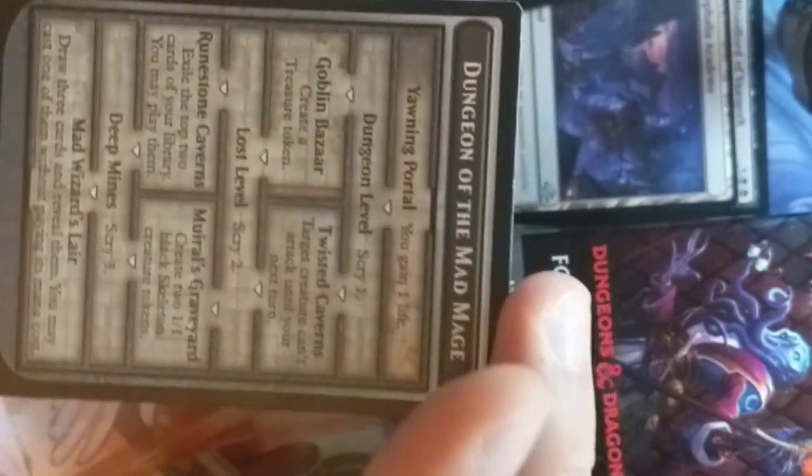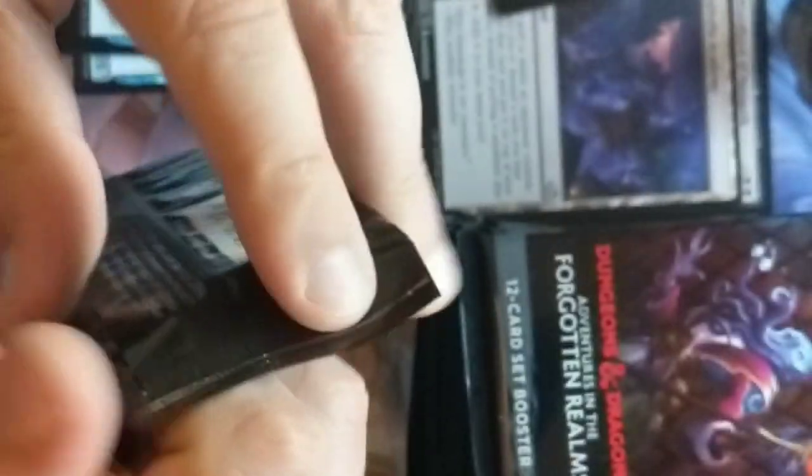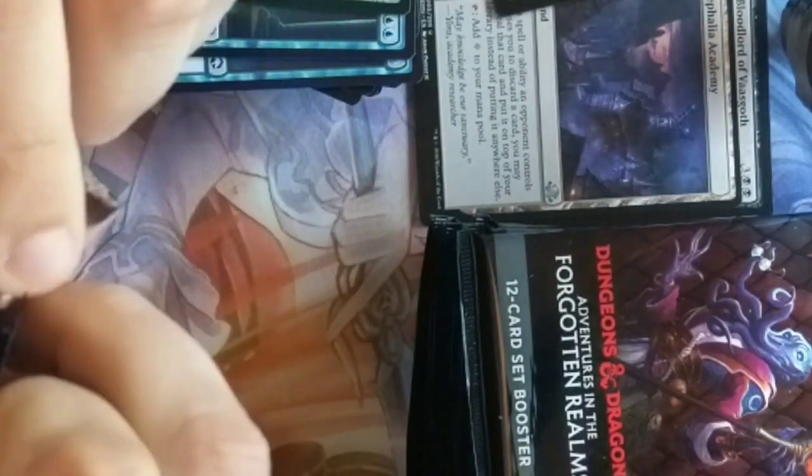And then a genie and the Dungeon of the Mad Mage. Alright, we got one stack done. I'm sorry guys, this is taking forever. I am the worst. We got an Illithid — or Mind Flayer — being surrounded by a party of adventurers it looks like.